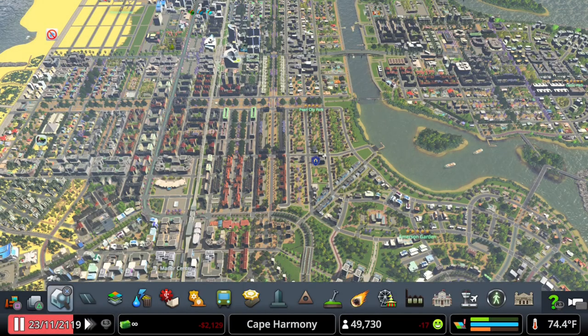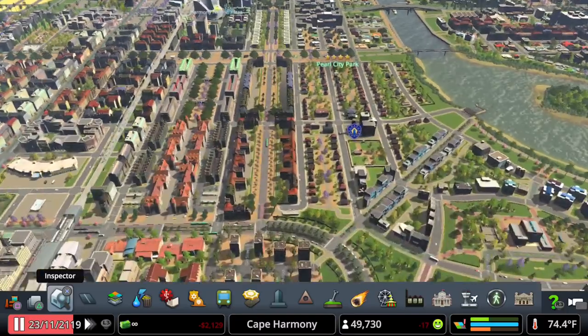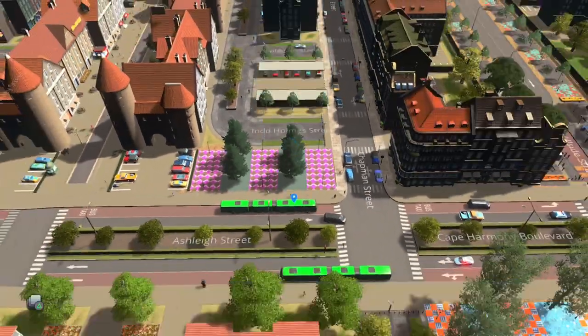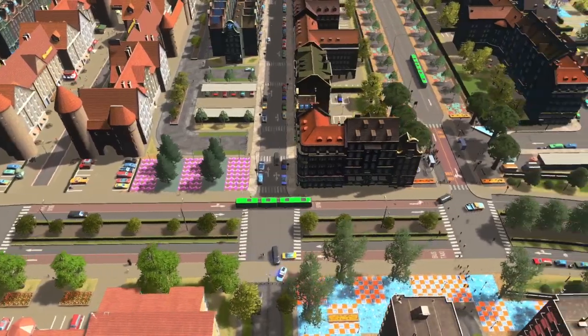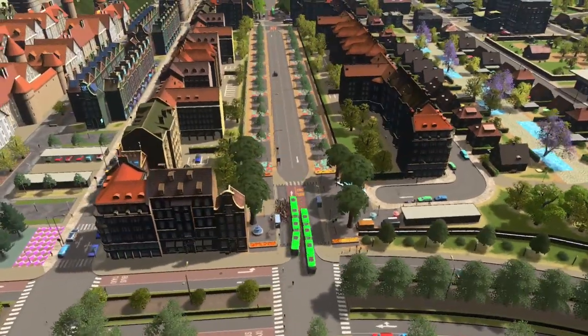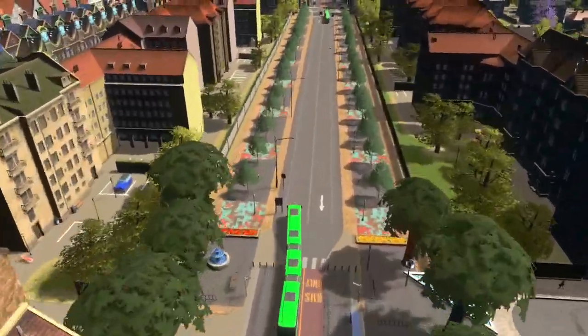So I thought to myself how can we alter that design — I really wanted the benefit of having an express road for services. Let's take a ride on the bus here and I'll show you a slightly different approach to building a BRT line that services can use. We'll go over how this is different and show a few examples of the BRT line in action.